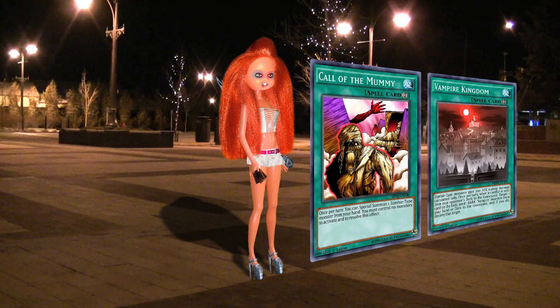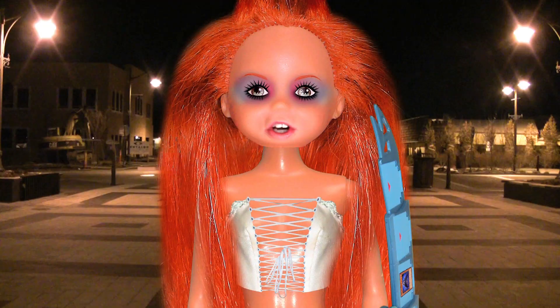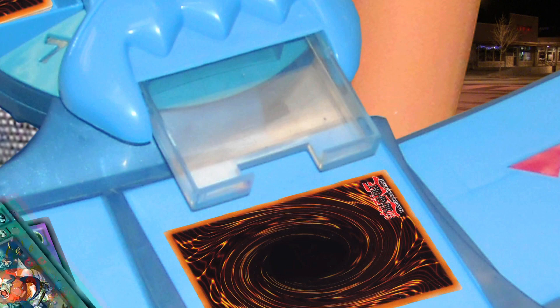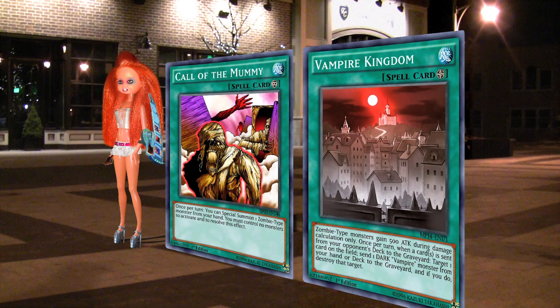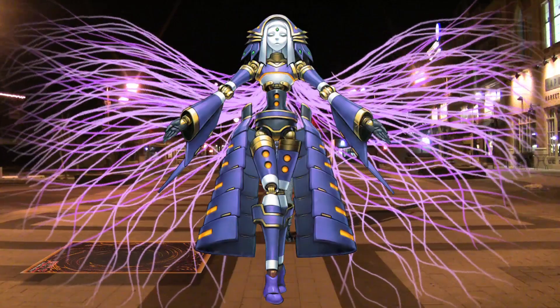And now Vampire Grace's effect to Summon itself from the grave. Now I'll use Vampire Grace's other effect, forcing you to send a spell from your deck to the grave. What'll it be? I'll send El Shadoll Fusion to the grave. That activates Vampire Kingdom's effect — I send a Vampire to the grave and destroy one card. Bye bye, Construct!